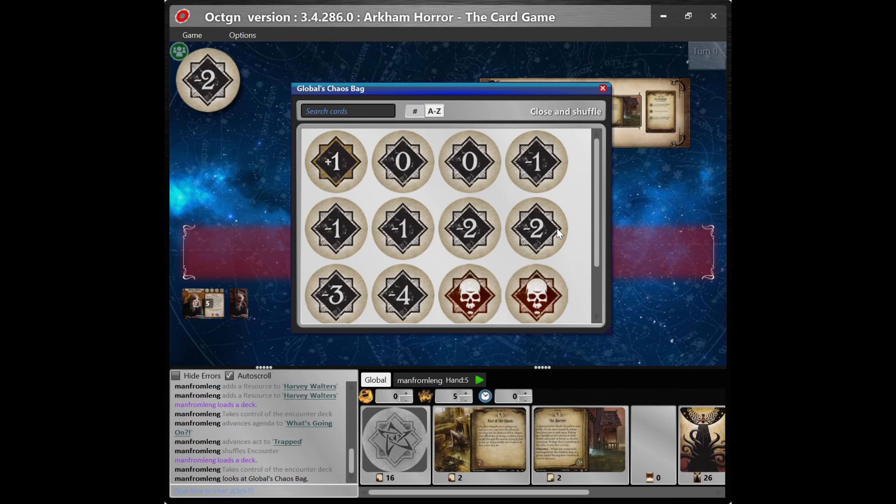If you're playing a campaign and one of the scenarios modifies the contents of the chaos bag, you will need to modify the chaos bag each time you load it, since none of the changes you make will persist. You will also need to modify the chaos bag if you are playing a scenario in standalone mode, which is somewhat time-consuming. If you modify the chaos bag, dragging unwanted tokens onto the virtual tabletop or attempting to delete them won't work, because they will immediately return to the chaos bag the moment you delete them.